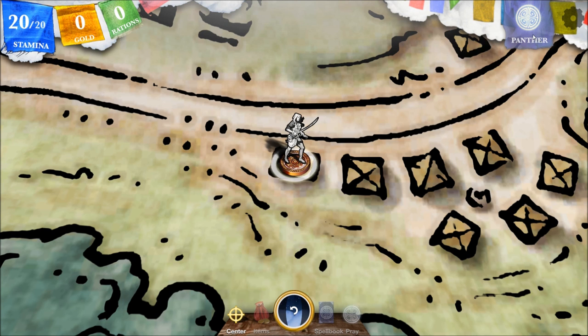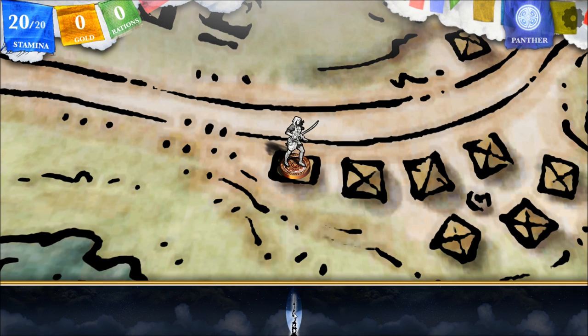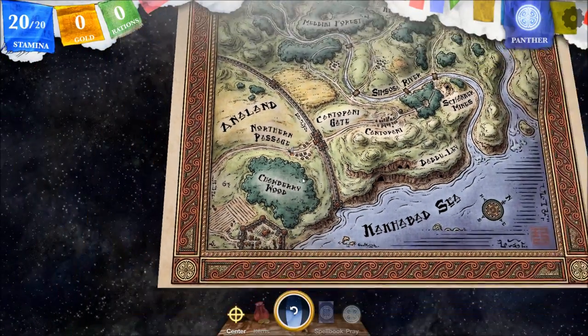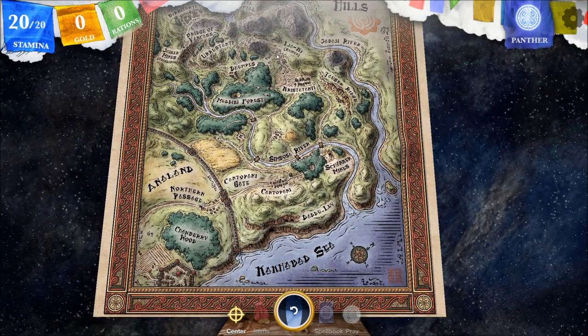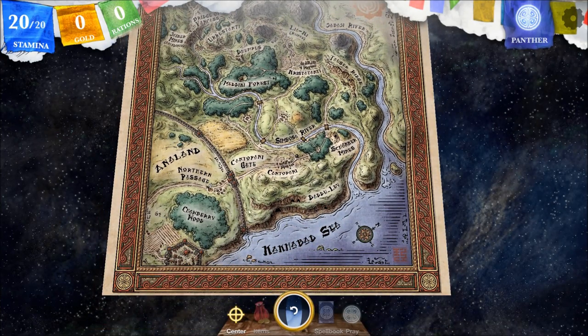There's something like a spirit animal here — you click it and it flashes. Our stats show stamina, gold, and rations. This button centers the map on where you are. We don't have any items yet. There's also a rewind feature. You can scroll out and see just where we are on the map — we have a lot to explore, and I'm looking forward to sharing it with you.